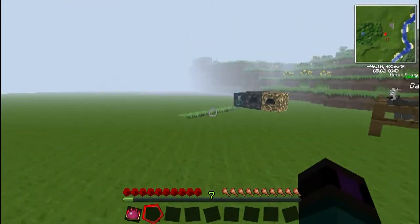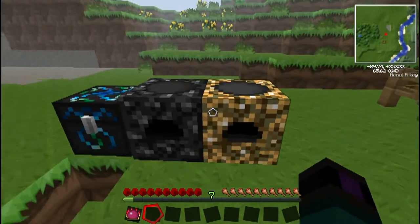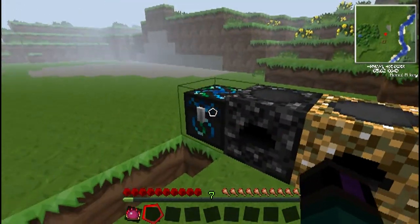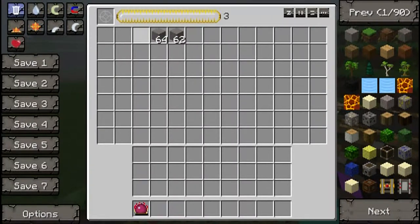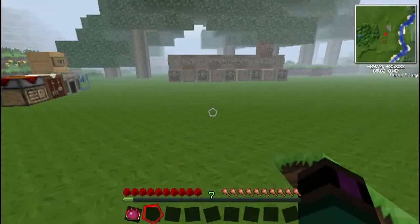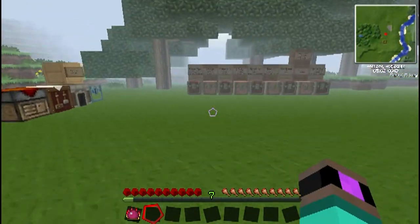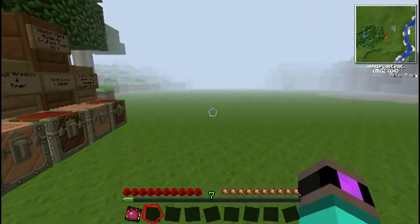Last time I showed you how to upgrade your energy collector and anti-meta relay into the Mark II versions, which effectively gives it more power, makes it stronger, that sort of thing. Today I'm going to show you how to upgrade them to the Mark III — the last upgrade tier.